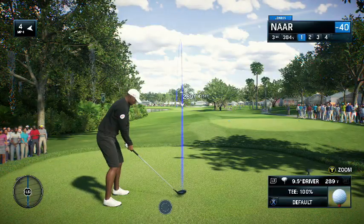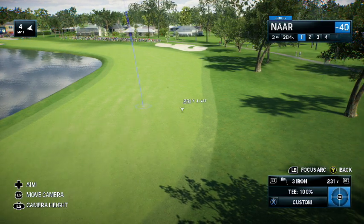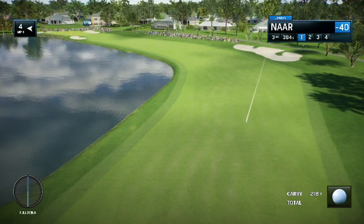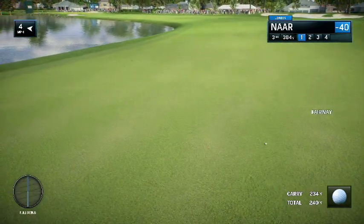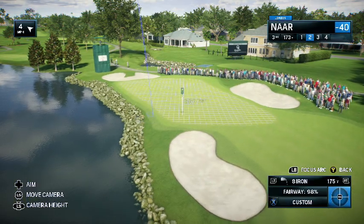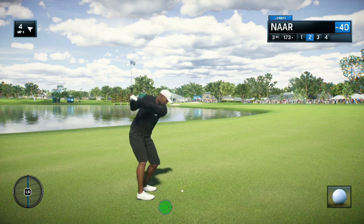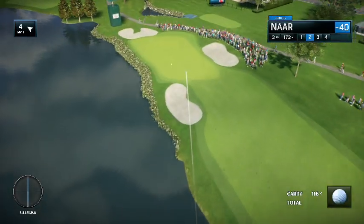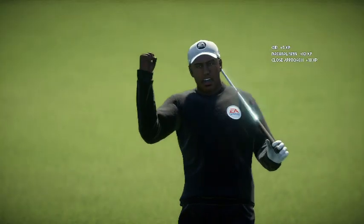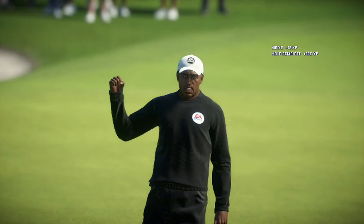Now to the par four third, 434 yards, with plenty of trouble on that left side — one of the hardest tee shots on the front side, water very much in play down the left. Second shot at the third — one of the narrowest greens at Bay Hill. Water on that left side, so if anything you're going to miss to the right side, where there's a little bunker. Be very straight on the second. Good chance at one. He's made it.